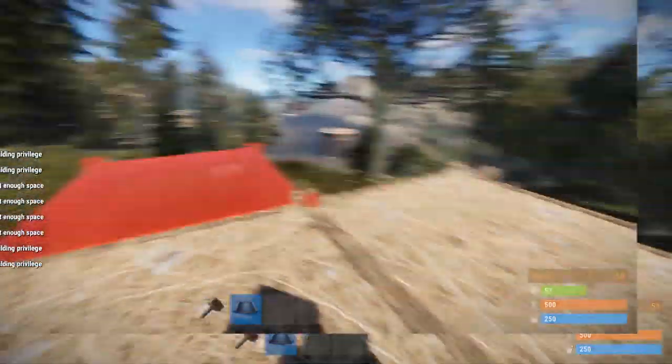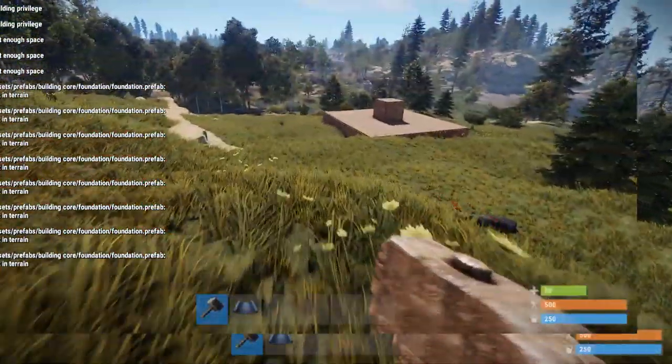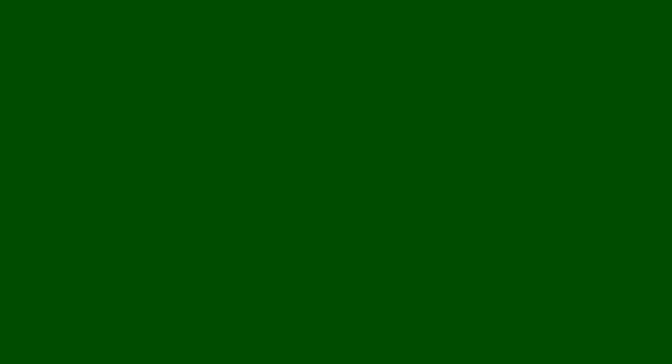Let's just go somewhere nice over here. All we need to do is find a building spot. There's nowhere we can build, building blocked. The server needs to be wiped. Let's just get this simple thing going in Rust.